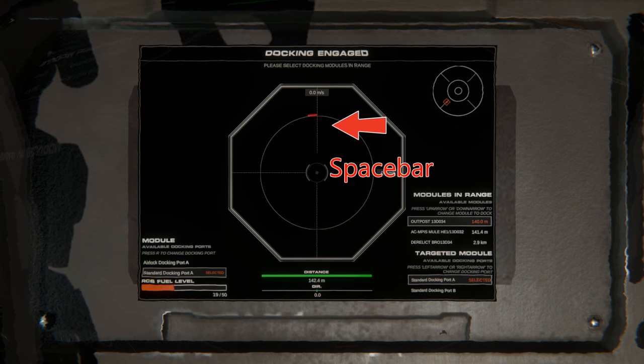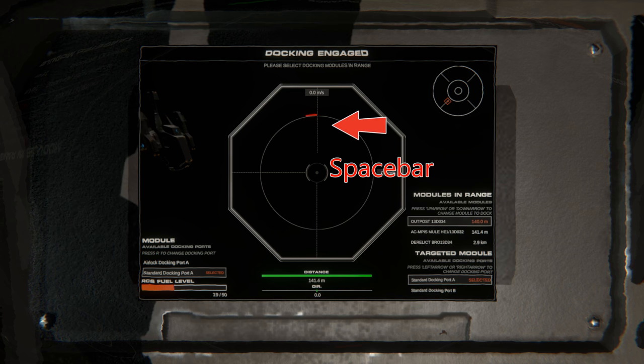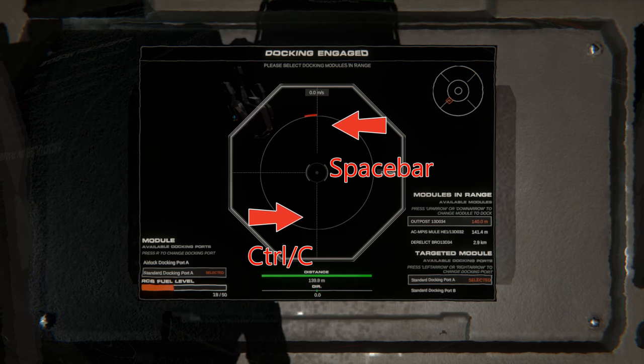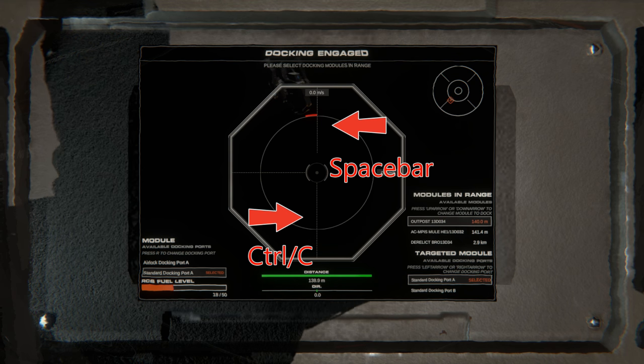The vertical line in the middle at the top is your ascent, which is the space bar, and that makes you go up. And the vertical bar at the bottom is for CTRL or the C key, and that is your descent which makes you go down.